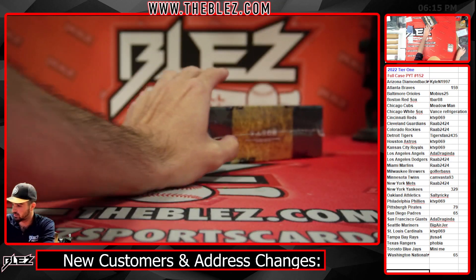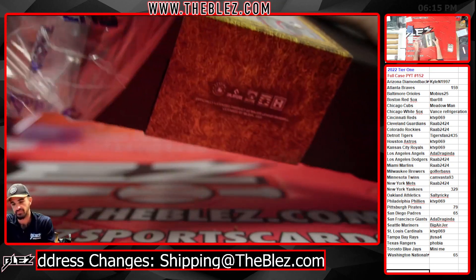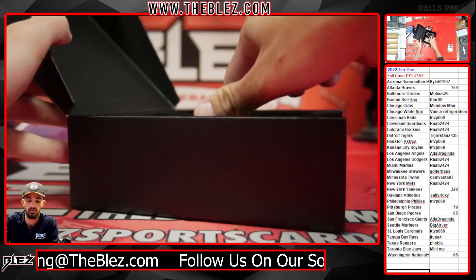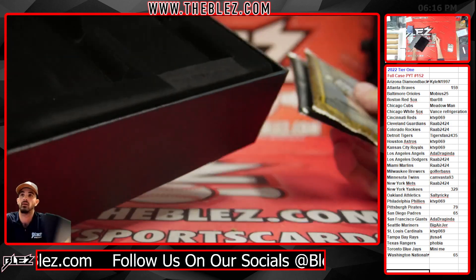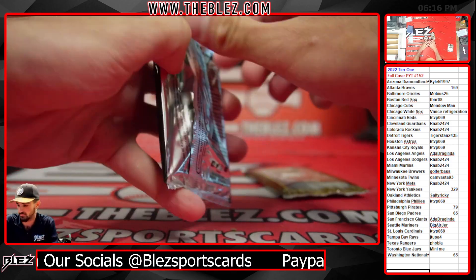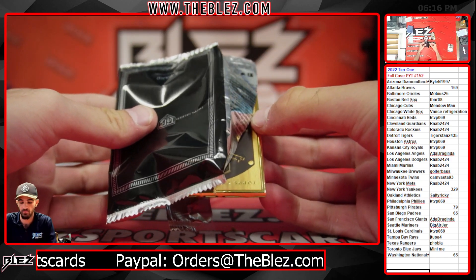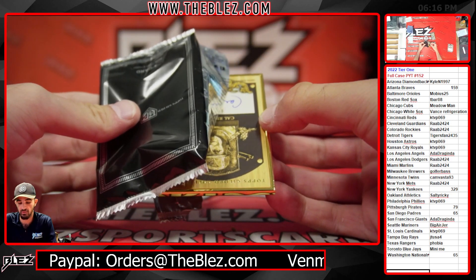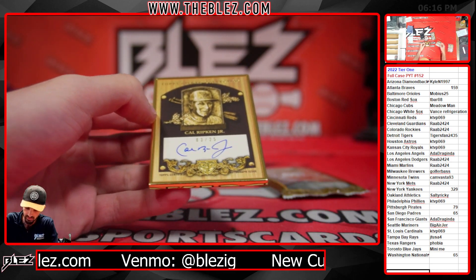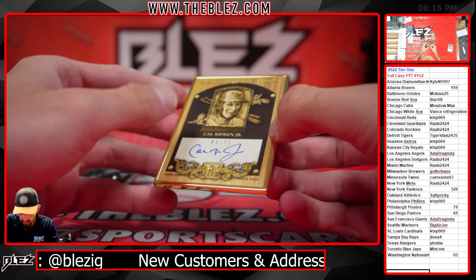We got one more to do — good luck, we could beat that first one for sure. We'll start with the frame on this one, switch it up. Oh, Hall of Fame plaque — these are cool. Cal Ripken — both frames are Orioles. That's a sweet-looking one, his Hall of Fame plaque, number 3 of 25.